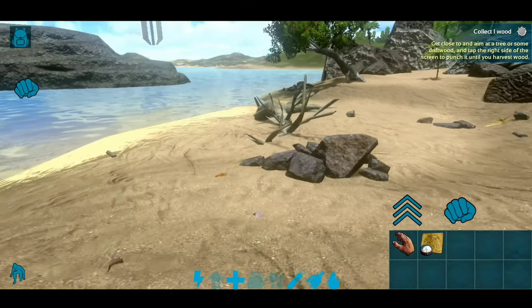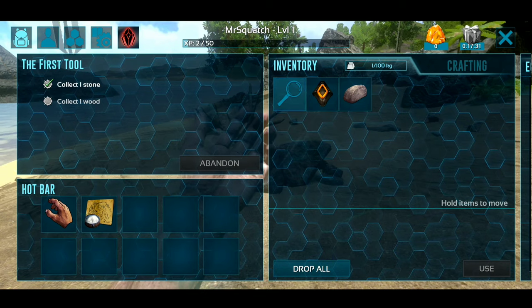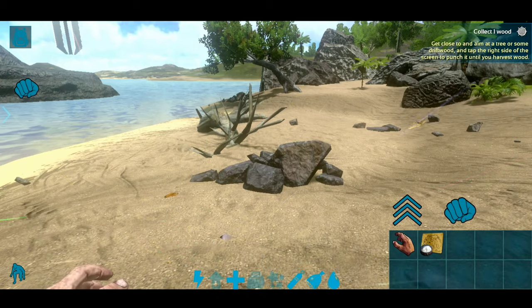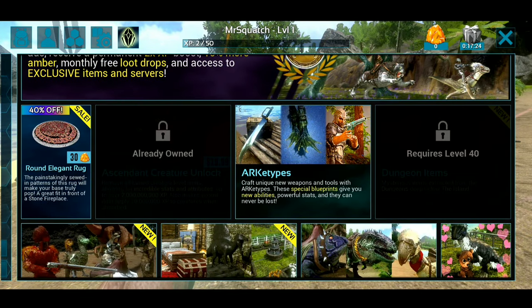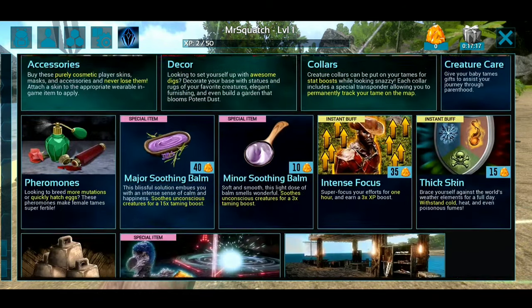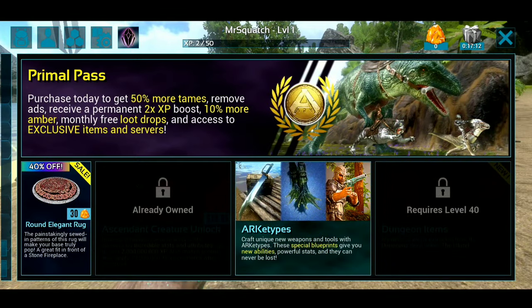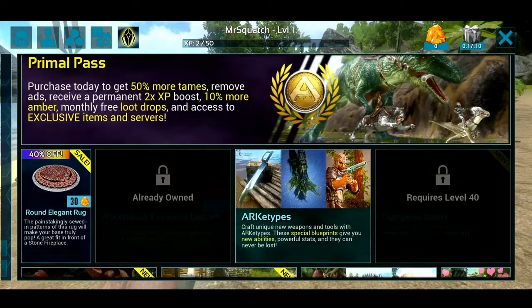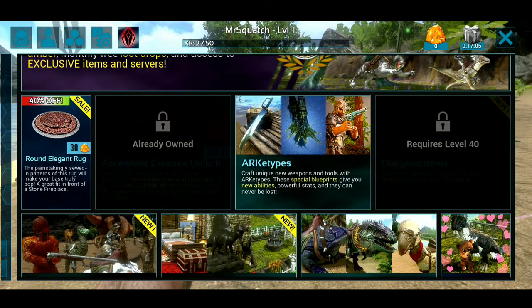So I'm 100% fresh spawn. I'm level 1 right now. I don't have anything besides one stone that I picked up. But as you can see, you go to your menu and there's something right there — it's not Ascendant Creature. Primal Pass, Accessories, Colors, Creatures, Skin. I guess it's not on mine because I already have it purchased. But in this menu you will see something for God Console. Right there — Ascendant Creatures. As you can see on my screen, I already own that, so it already says 'already owned.'